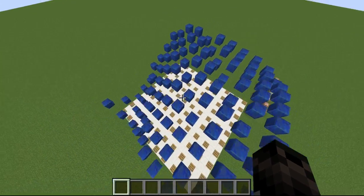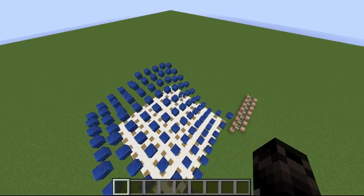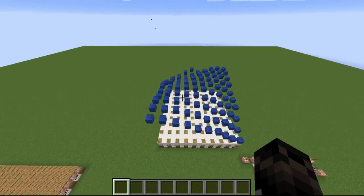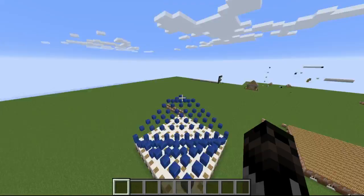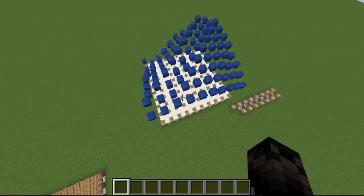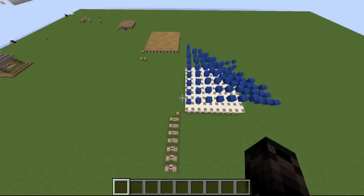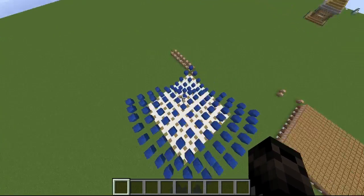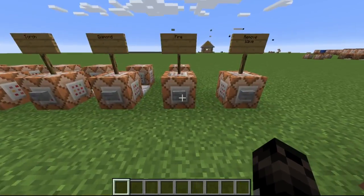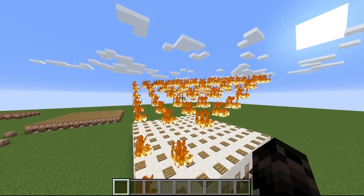This is actually a really popular video from a while ago — it was a piston mod that shot blocks up in the air. But I did it in vanilla Minecraft with command blocks, and I know other people have probably done that too with slime blocks and things like that. So I can go ahead and remove the wave and replace it with fire. Now we have a fire wave, which is pretty cool.